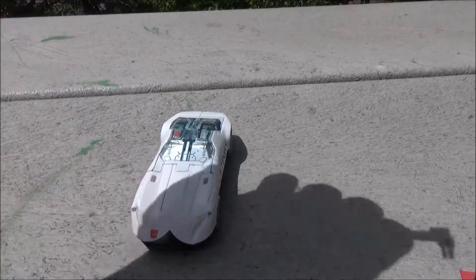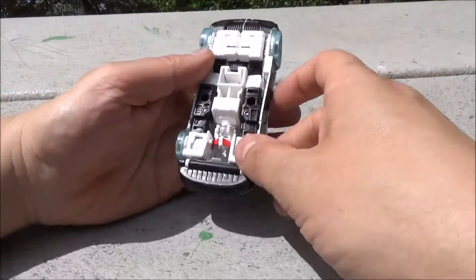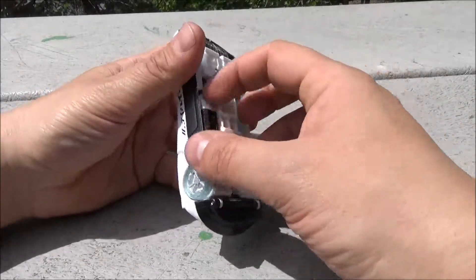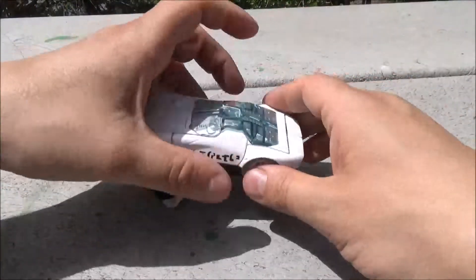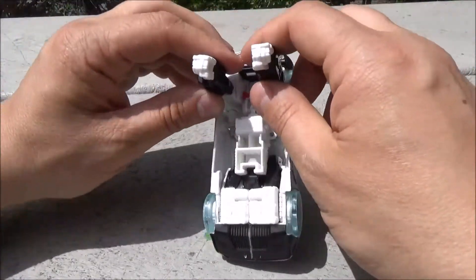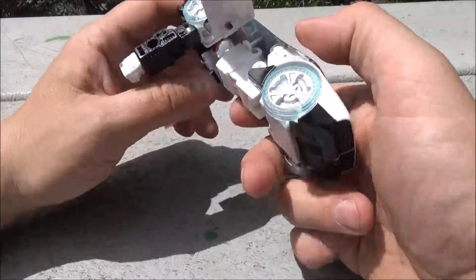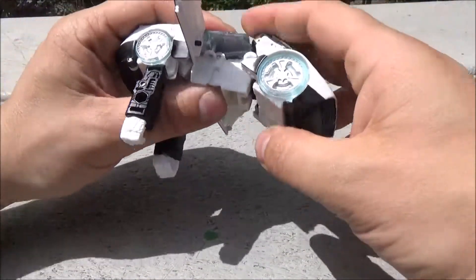Since we've got this part of the transformation done already, we will continue — come down around here and bring out the arms. Weird flex, but okay. Let's fold out what will be the door wings, as standard with Mini Autobots.